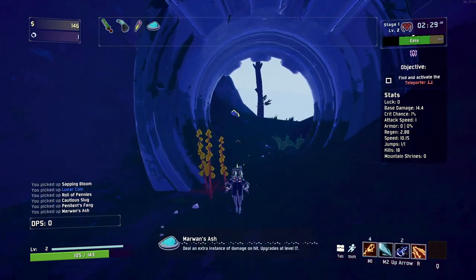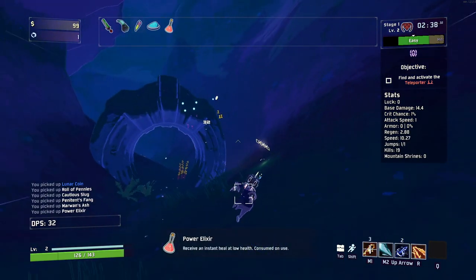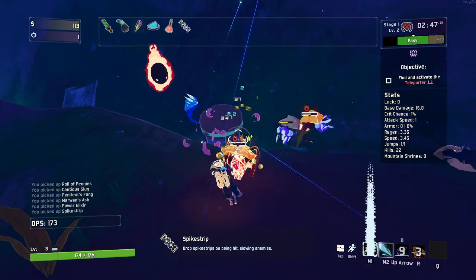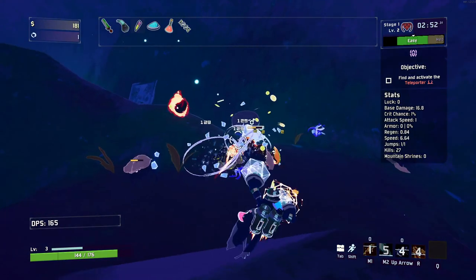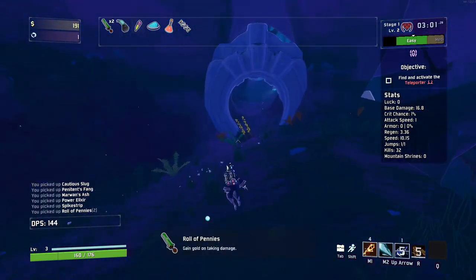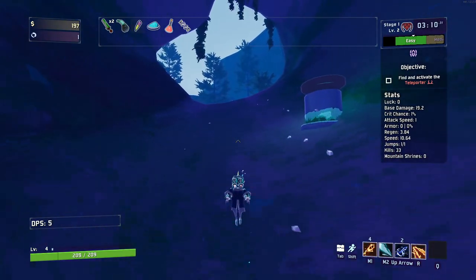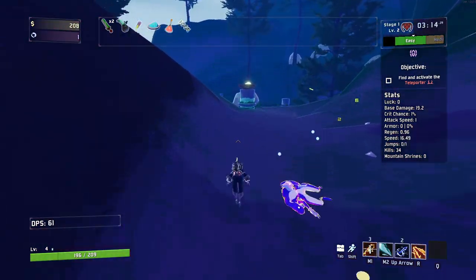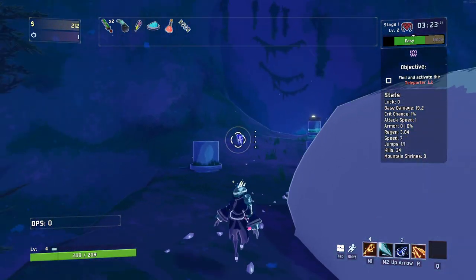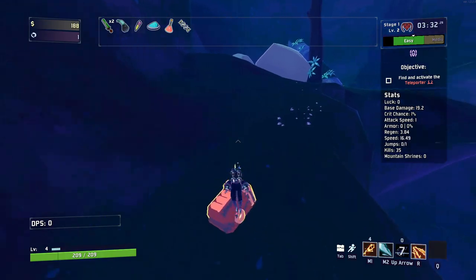We get another modded item — deal an extra instance of damage on hit, that's rather nice. And we get a chance at redemption with a near full heal. I burned myself a little bit. Another Roll of Pennies — that's a very good grab. And I think we're out. Let's go up this way and make sure there's nothing on the bridge. I'll try and grab that healing drone too, even though I don't want to go out of my way for it, but it is a healing drone.